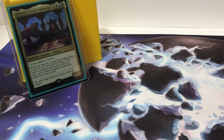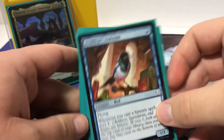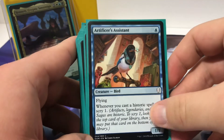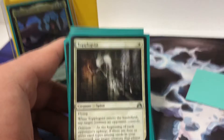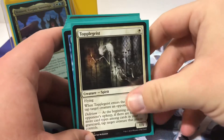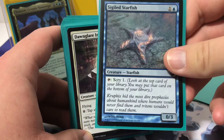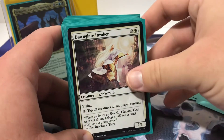Creatures — I only have one even cost creature, and I have 23 creatures total. One creature lets me scry when I cast a Historic Spell. I also have an even cost Starfish to scry and control my top deck.